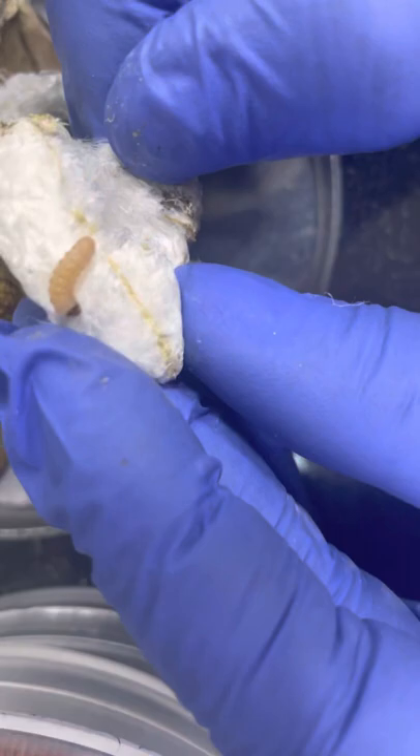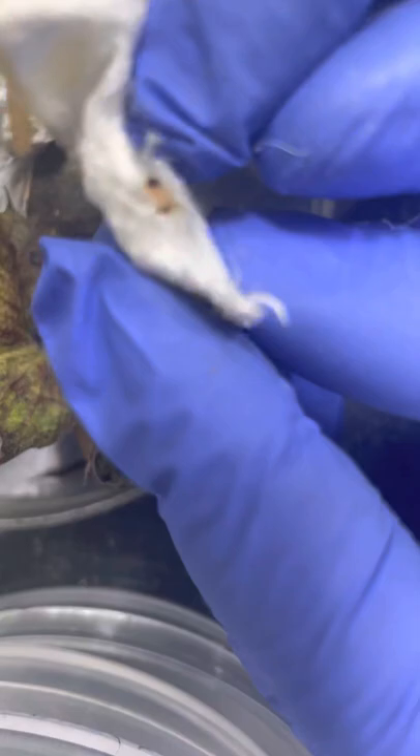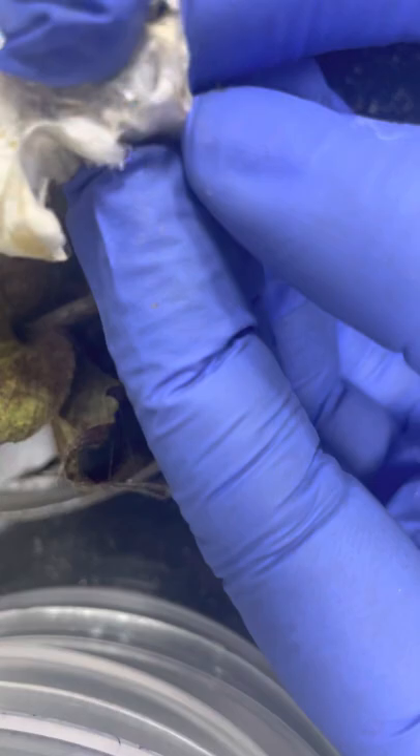Here the infestation in the seed is visible, it is coming out. This is how it resides inside. And again here I can see another infestation — see, here one more larva is there. This is again the pink bollworm.